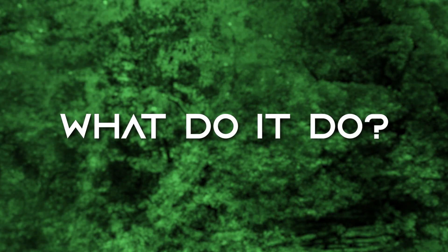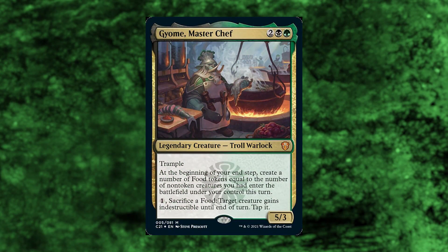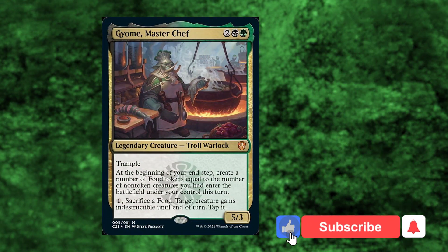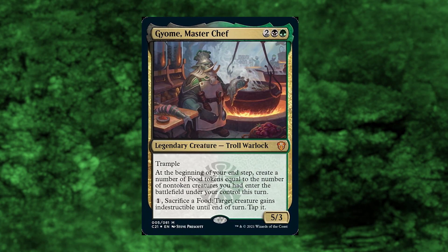Hey everyone, this is a little bit informal here, but I've been so busy this week and I've had this tech on my mind for almost a month. I'm so excited to introduce it to you, so I'm just going to jump right into it. Here is Jayom MasterChef — we're going to have a buffet. Basically we're just going to make a very big buffet for all of us to eat. Jayom makes food tokens and utilizes them by making our creatures indestructible for a very low cost. And this video will just jump right into how we win.